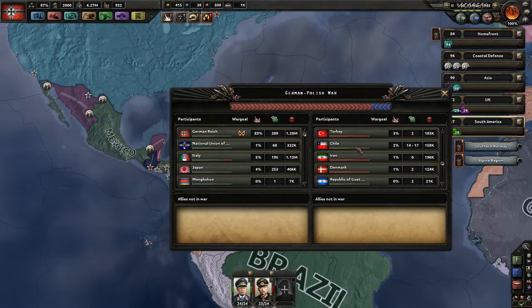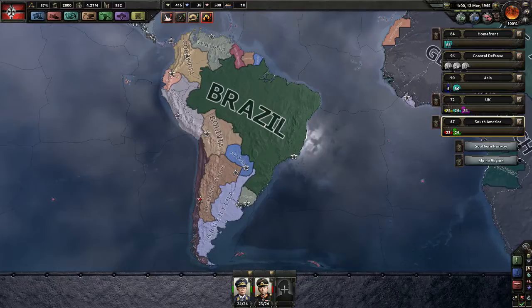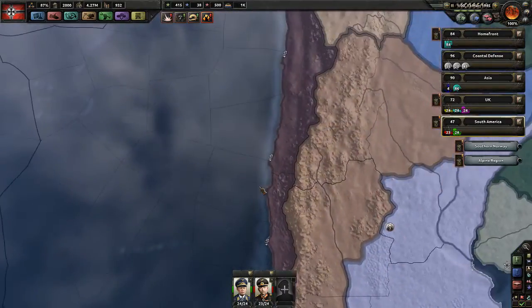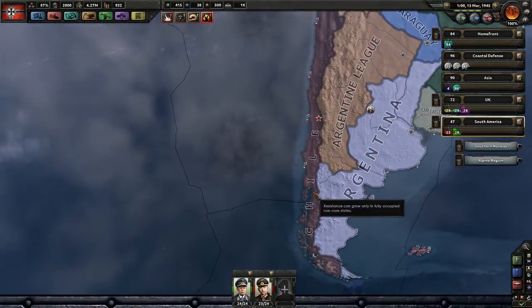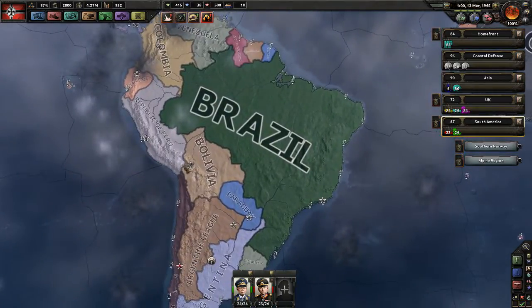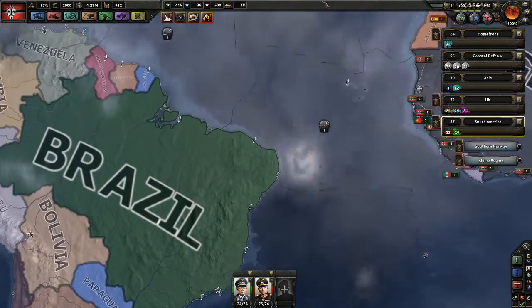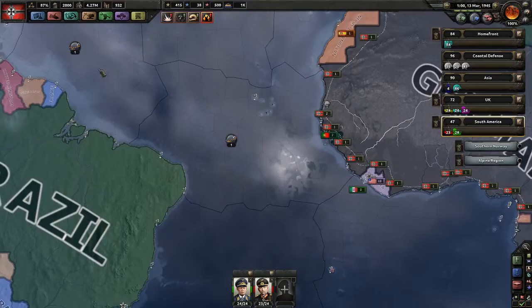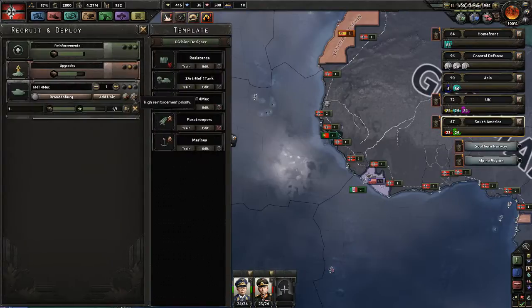Chile is right there on the west coast — interesting. Since we already have these guys in the war, we could go straight there and do a naval invasion. It's just on the most irritating side of the continent — this is just one sea zone and we have a fleet working here covering this area, so we can stage an invasion. We don't have any more marines though — do we want to build more? No, we're building up one more Panther division to reinforce what we have.